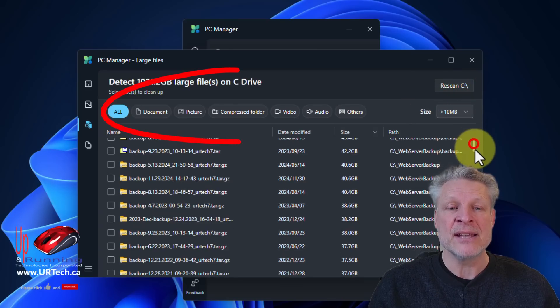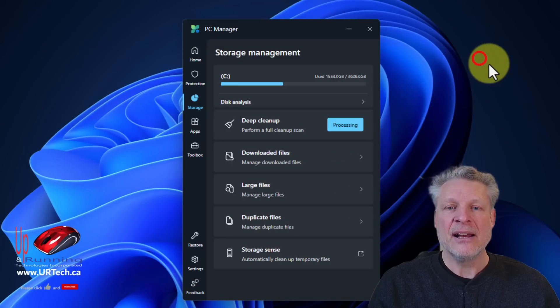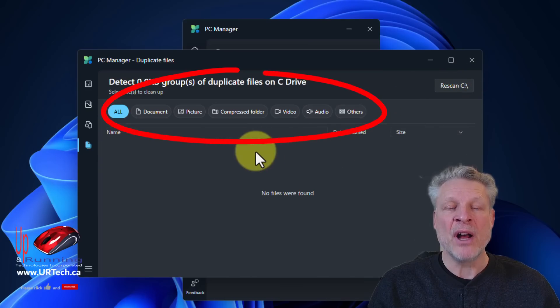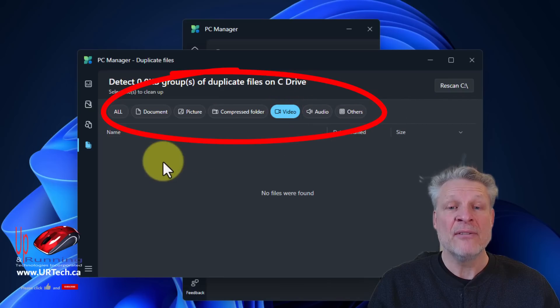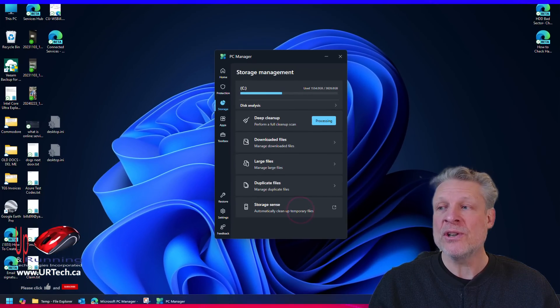It's looking for files that are over 10 megabytes in size. It's found my web server backups and a bunch of movies — so many things — and I need all of them, so I'm going to leave that. Duplicate Files is also something that's not built into Windows 11. If you find duplicate compressed folders, videos, or whatever else, feel free to delete them — they're probably junk. Storage Sense is built into Windows and it's just going to launch the Storage Sense app.